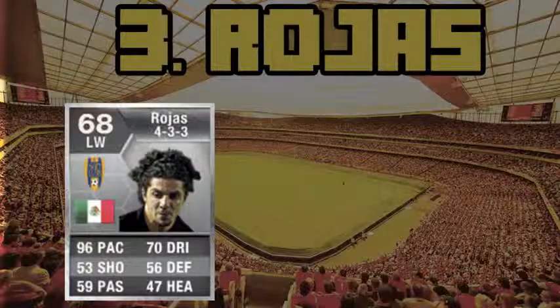Moving on to number three, we have Rogers. He is Mexican and plays for San Luis in the Primera Division Mex. He costs about 2,000 coins on the Xbox and 1,700 coins on the PS3. He has 96 pace — a bit more than the previous two cards — with 70 dribbling, 53 shooting, and 59 passing.